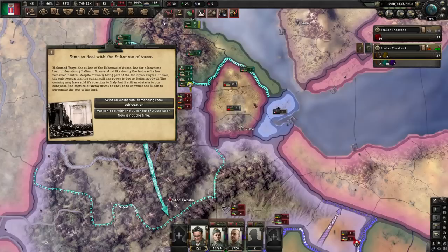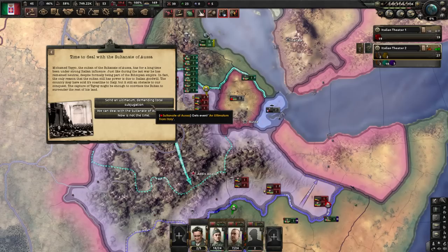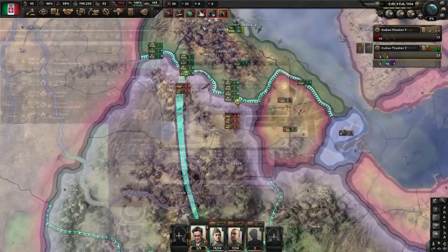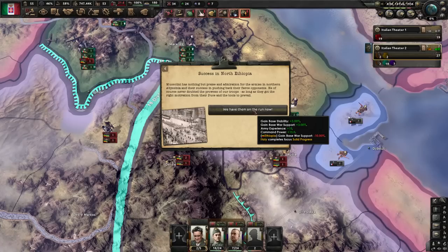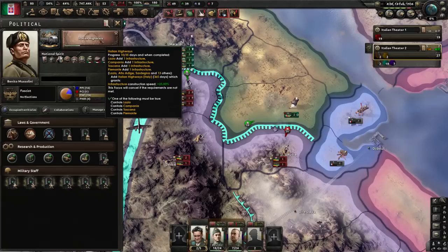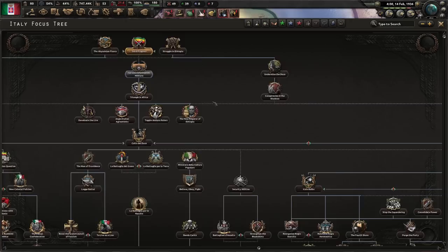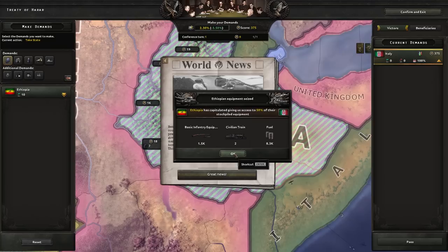We also get a mission to deal with the Sultanate of Ausa — we could give them an ultimatum and demand they totally subjugate. If they do submit, then we'll have a quick little back door to rush into some of the victory points in northern Ethiopia, where they're currently holed up the most. And if they do not submit, we just have to actually fight over it. Muhammad Yayo folds! We annexed the territory outright. And success in northern Ethiopia! Because we were able to successfully fulfill both of these missions on time, the solid progress mission is auto-completed. We managed to sneak through the capital of Ethiopia — it took a little bit of micro, but overall it was not terribly hard.